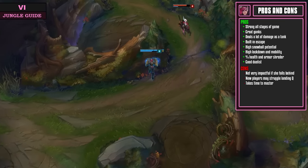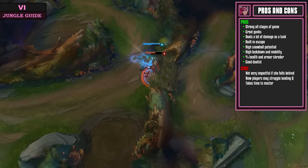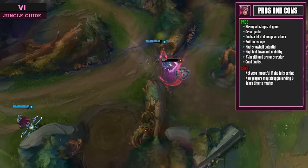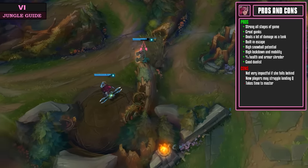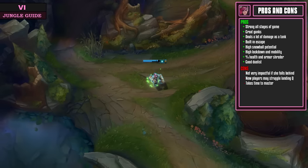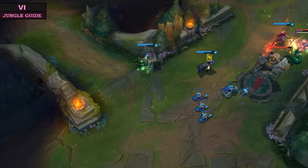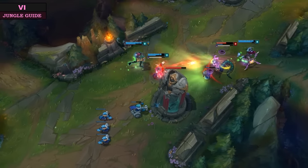Although we are an insanely strong jungler, we still have a couple of cons. If we fall behind in the game we're not going to be that impactful, because we will be jumping into team fights and usually end up dying before we make too much of an impact. Then there's our Q ability, which is a skill shot with a charge time, so it can be a little bit of a struggle for new players to learn.